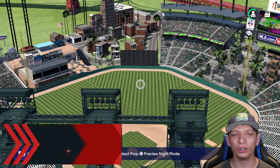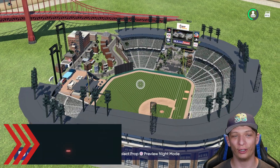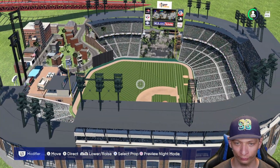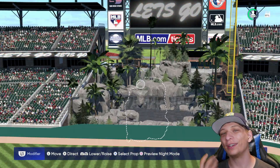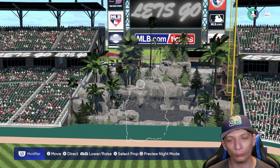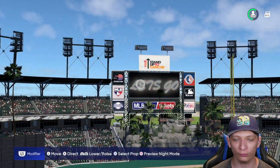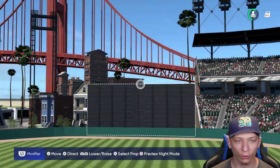Here's the next stadium — I'm excited for this one because look at this awesome neighborhood in the background in left center field. We're going to start in right field — there's a nice tropical theme going on over here with some fountains, rocks, and trees surrounding it. Looks really awesome, with a scoreboard right behind that.